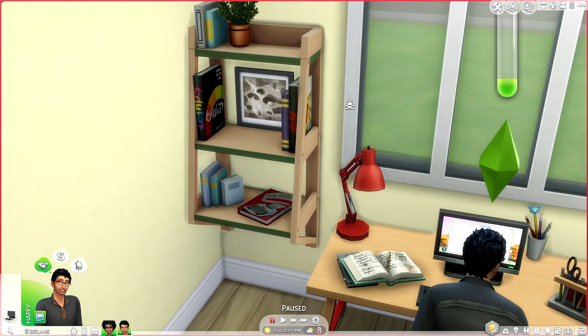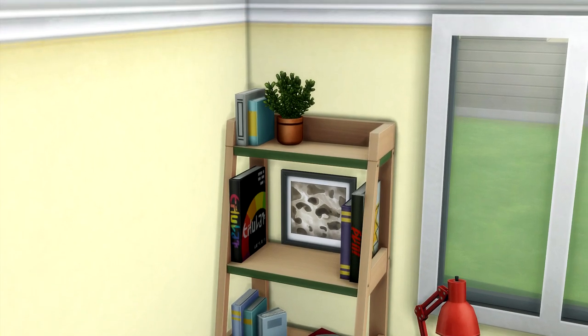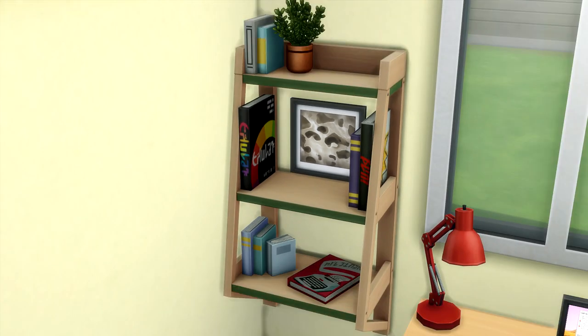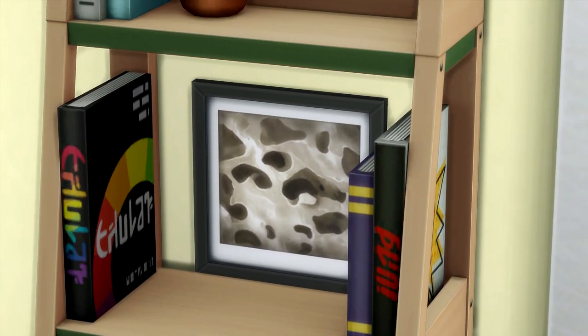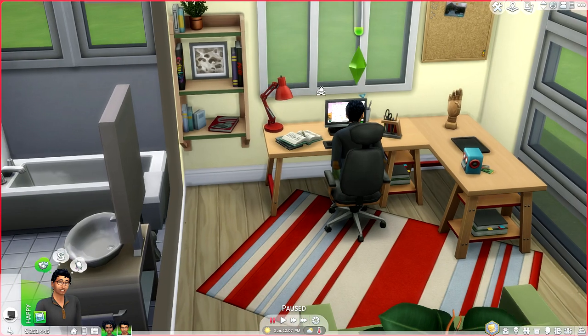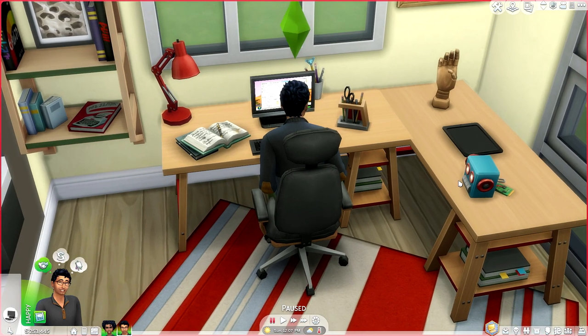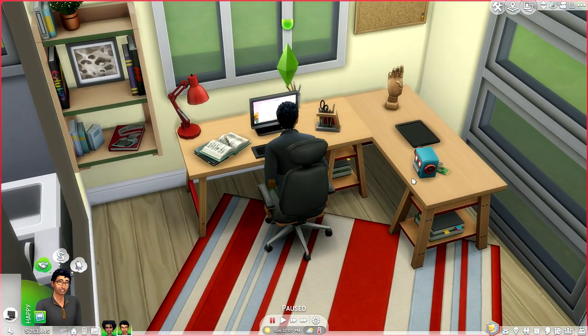The very first new object is a brand new beautiful bookshelf that has this craftsman look about it — it literally looks like it was made by hand. It comes in a bunch of different variations. There's also a brand new desk. These are kind of paired together to create an L-shape effect. I love this desk and this entire aesthetic — it's really pleasing to the eye, and I hope they create more objects in this particular style.